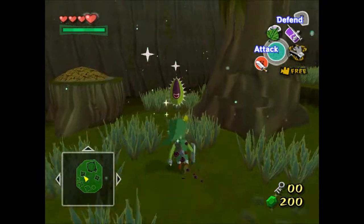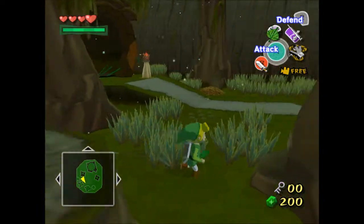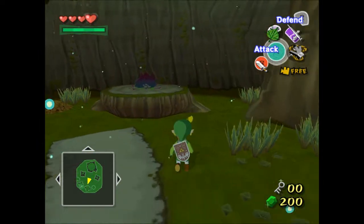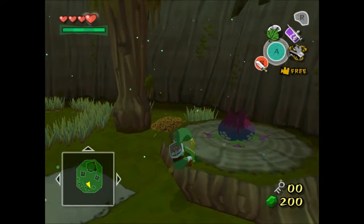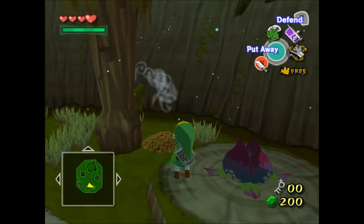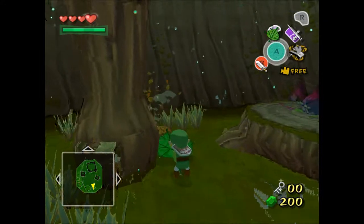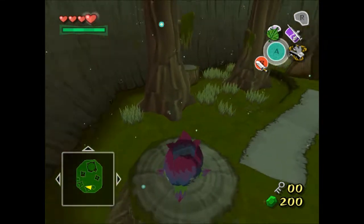Not really going to say the item of this place yet. Sometimes when Deku Babas die in this dungeon, they will pretty much give you one of their seeds — the little barber seed here. And yes, you can use your Deku Leaf to get rid of the smaller parts of the leaves.